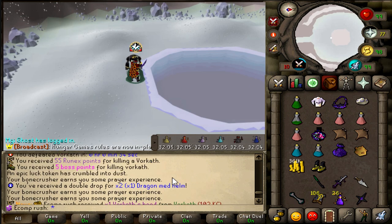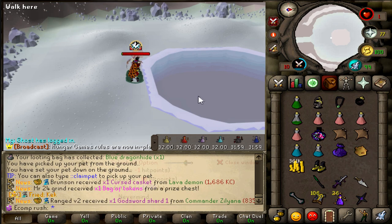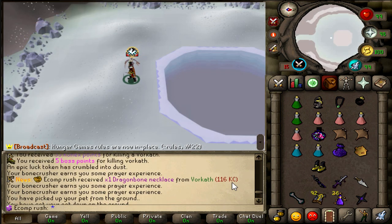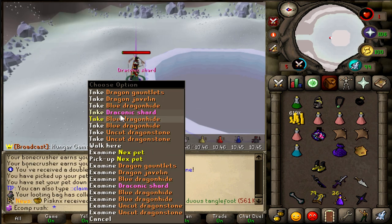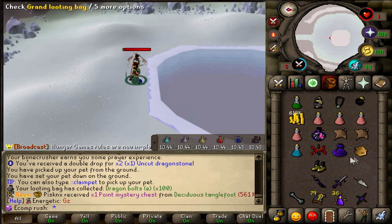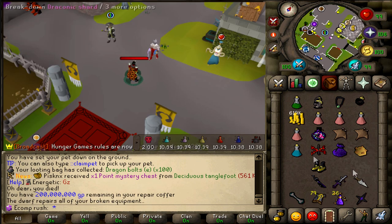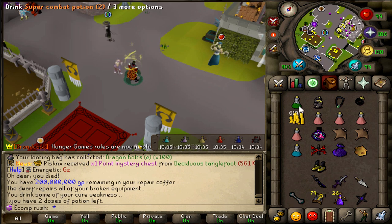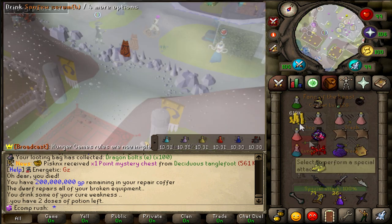116 KC for another necklace - number 9 already. Let's go boys, another draconic shard - that's another full helm I think. Holy crap, we're getting extremely lucky right now. I love Vorkath. So cursed that things like the enchanted chest won't drop, but so blessed that we're spooning drops right now. God damn.